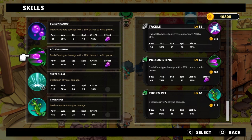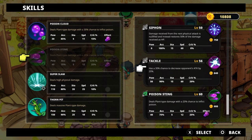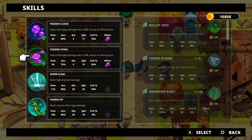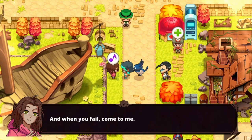Let's see: Trim Torpen, Super Slam, Poison Stimp, Poison Cloud. Do you have any other poison? No. We're just gonna go like this and then we'll see.